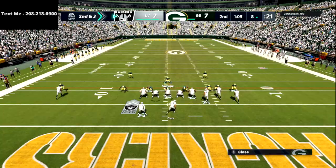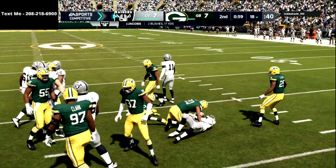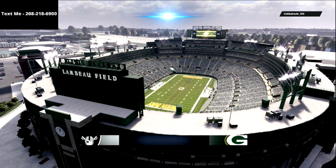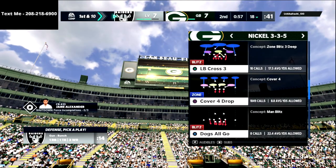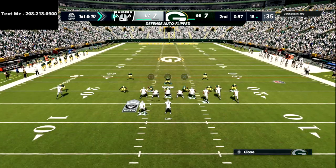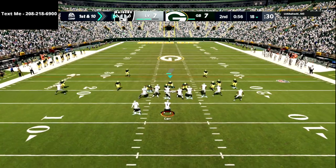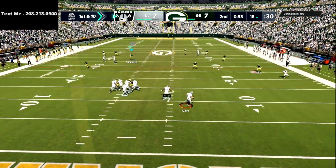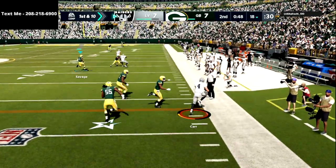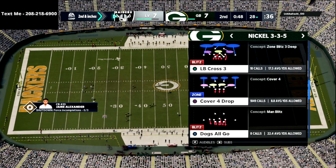We're talking about the top five ways you can improve your defense overnight in Madden 22. The first tip is really important: make everything look the same. The big thing most people don't understand about defense is that by nature you want to make your defense look exactly the same — your cover three to look like your cover two, your cover four to look like your man coverage.